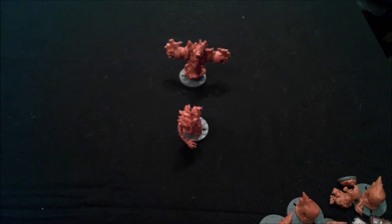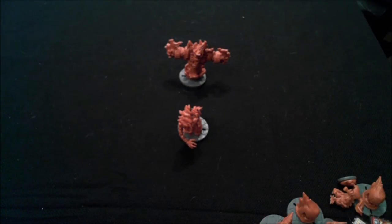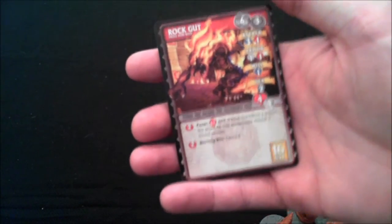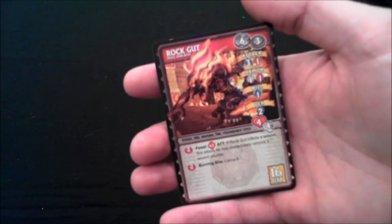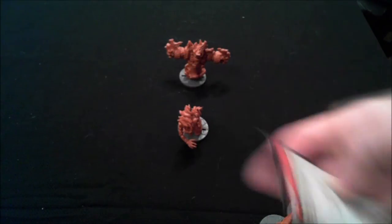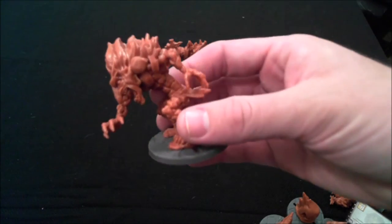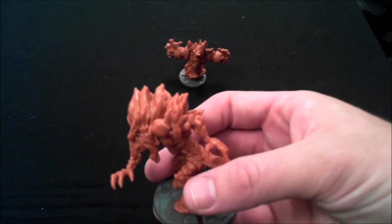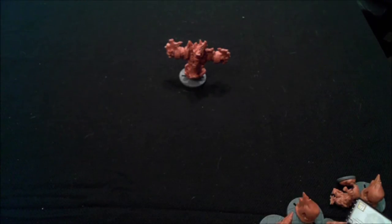But the two baddest models of the game, if not the most impressive, are the mini boss, who is Rockgut, who is a fire troll. If you know anything about trolls from D&D, that's ironic at least on some levels, since fire is usually the only weakness of trolls. And here he is — pretty cool, lots and lots of detail there. They do a really great job on these miniatures.